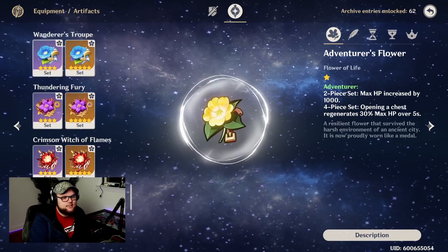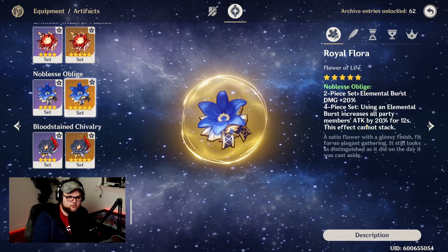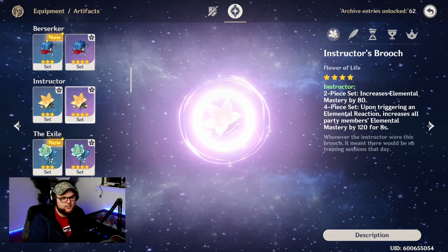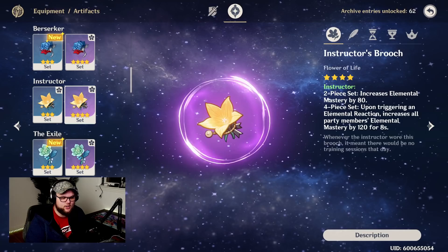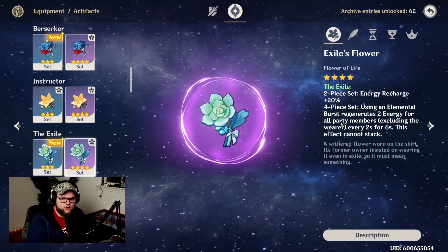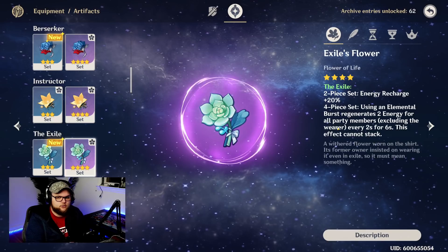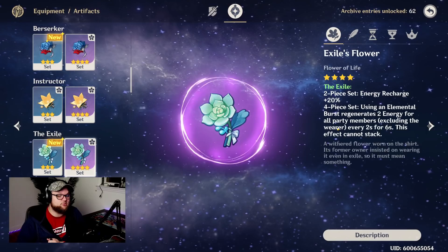For artifacts as a support, Noblesse Oblige increases your elemental burst damage by 20% and increases your party's attack by 20%, which is really nice. Alternatively, a full four-piece Instructor set increases elemental mastery by 80 and upon triggering an elemental reaction increases all party members' elemental mastery by 120 for eight seconds. Or you could go with a full set of The Exile: energy recharge plus 20%, and using an elemental burst regenerates two energy for all party members excluding the wearer every two seconds for six seconds — great for generating energy for other party members.